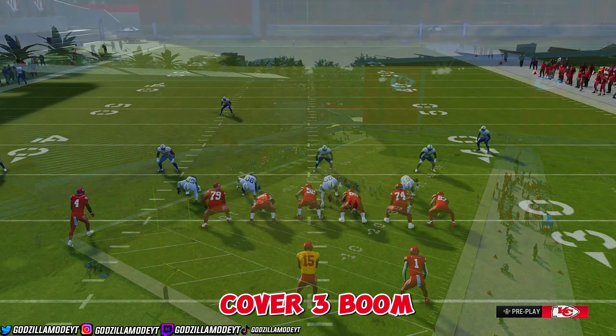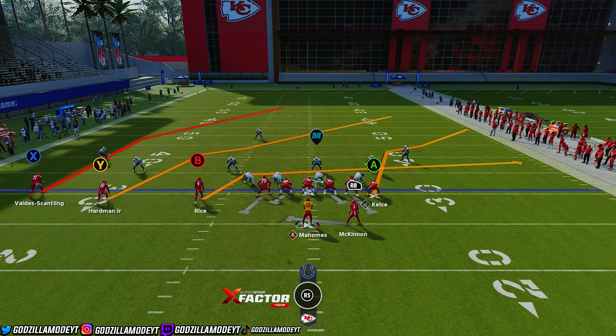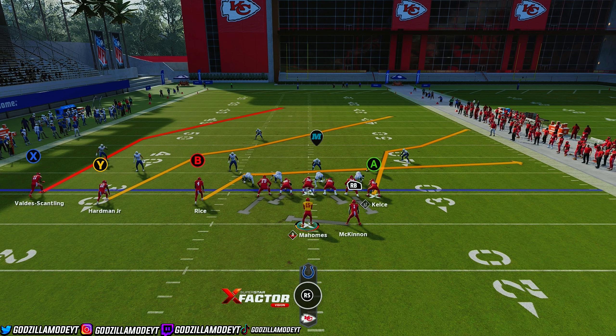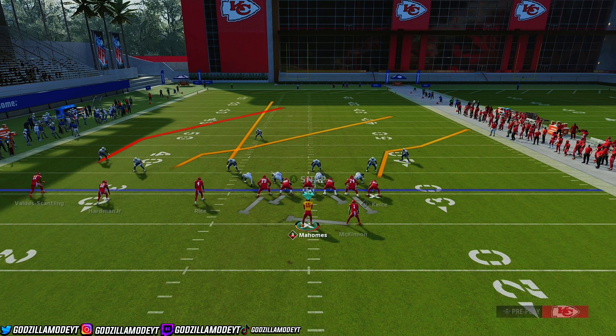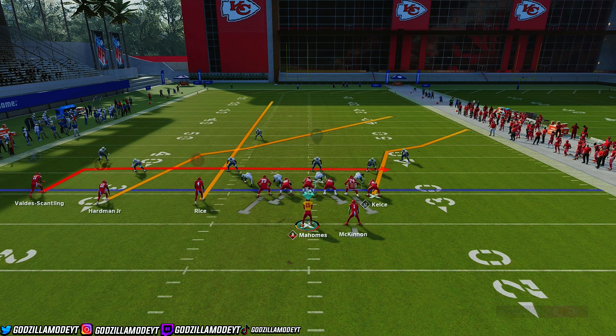Come out in PA Boot Shot against Cover 3. Make sure you're always on a hash mark — if you're on the right hash mark, run this play to the wide side which is the left side. Cover 3 blitzes are the meta right now. Put B on a streak and put X on an in-route.